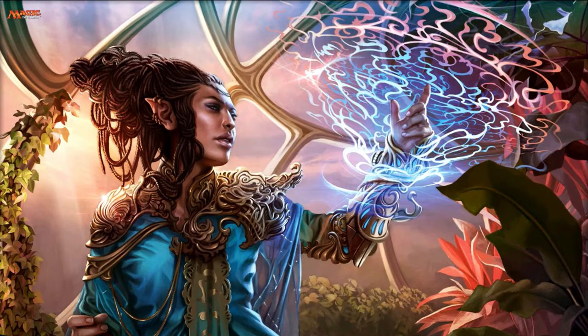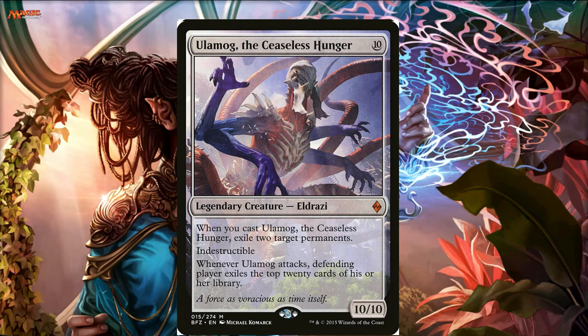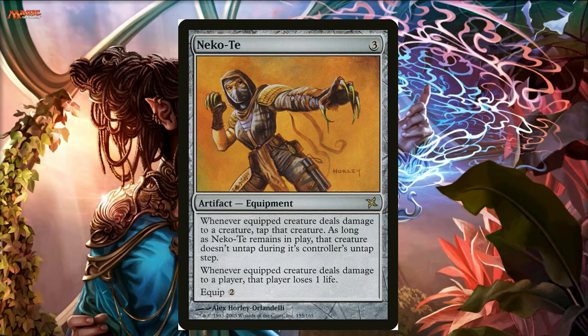Another card that should be in more decks but isn't is Nacatl War-Pride — wait, Nicotei. This is great because it turns that underwhelming deal-damage ability into something powerful. Now I'm dealing one damage to a creature and that creature gets tapped down and stays tapped as long as Nicotei is in play. If I can deal one damage and tap someone's Ulamog, now it can't attack — that's huge value. Even if Nostro dies, they still stay tapped; opponents have to get rid of Nicotei.